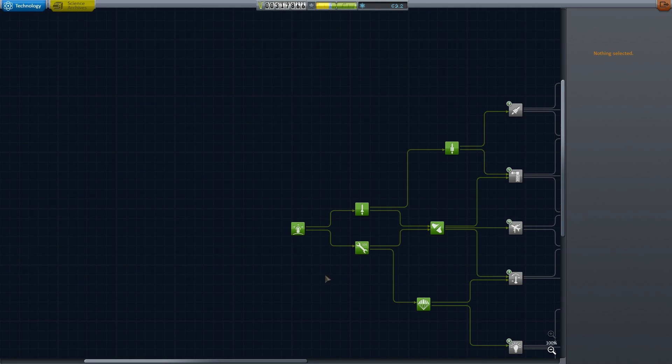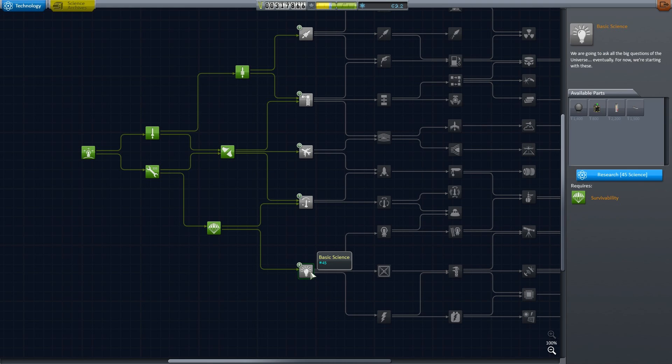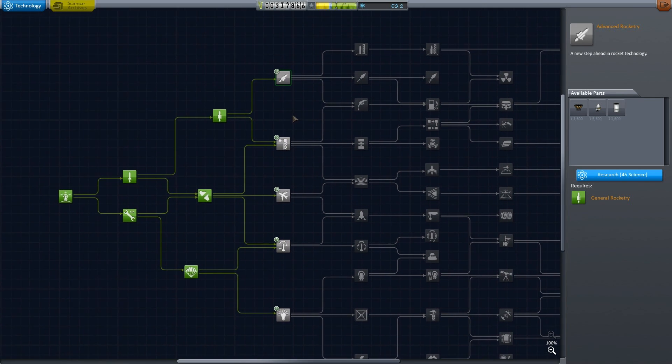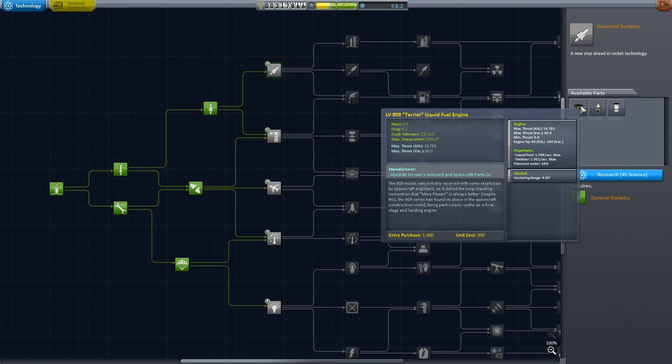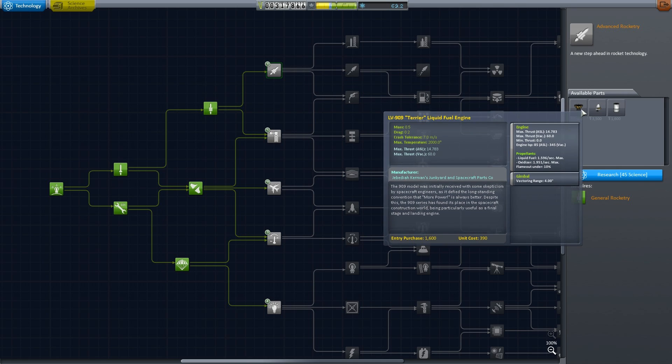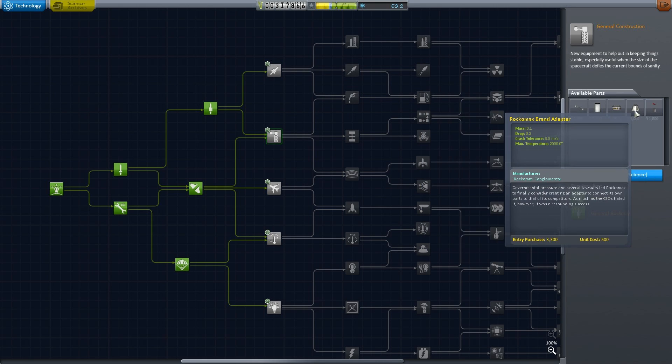We can now really start to explore the tech tree. This is where you really have to start making decisions because it's going to cost 45 science to unlock any of these parts, and there are a lot of different ways you can go. You could get bigger fuel tanks and engines that are much more suited for flying in space — this engine is kind of useless at the ground level but once you're in space it's very efficient.